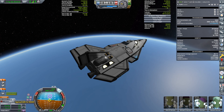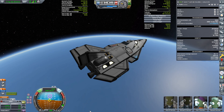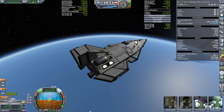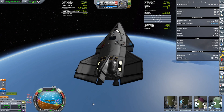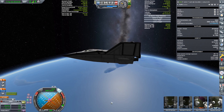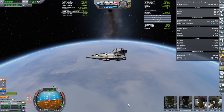Let's take a look at our closest approach here. Overdid it — come back. Using RCS to dial it back a little bit. 558 meters — that's okay. Make sure that's turned off. Get some good solar exposure there. We're going to be at the station in 16 minutes. Let's go!